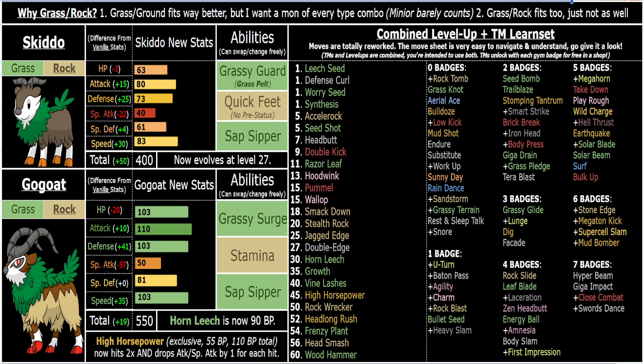Here's Go-Goat. First thing I'll address is the typing. Grass Ground is a much better, more fitting typing in my opinion — it just makes more sense for Go-Goat. I think Rock is a bit of a stretch, but it still has the vibes for it, the whole Mountain Goat thing going on. The main reason I chose Grass Rock over Grass Ground is because I want to have a Pokemon of every type combo in this game, and Minior already exists and is Grass Rock.